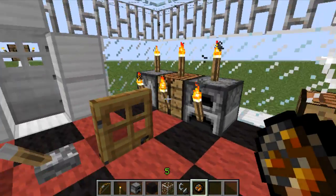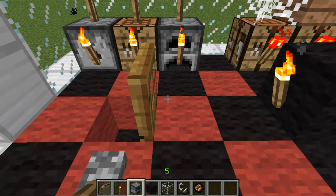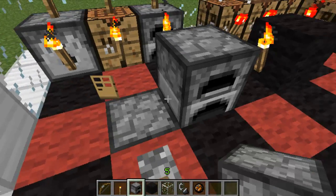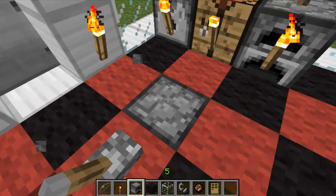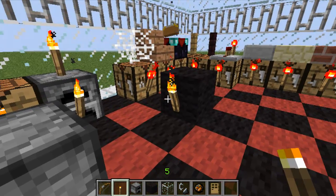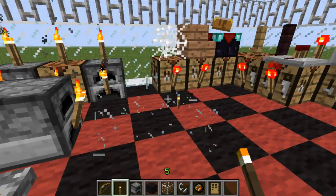Recordad usar un doble bloque — por eso me refiero a poner esto así, poner esto así, y que aquí hubiese, por ejemplo, un horno. También que podemos poner un horno sobre un horno: si le doy aquí me serviría, y ahora podría poner una antorcha. Así que si esto fuese un bloque de cristal, lo pondríamos aquí.